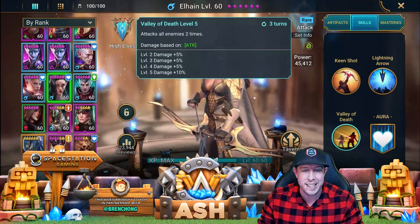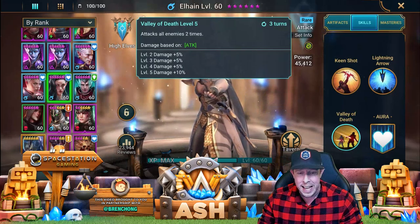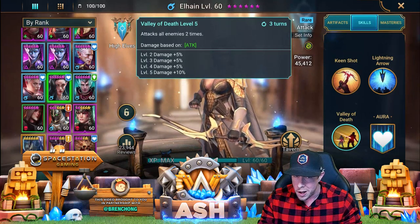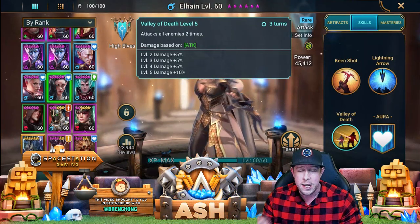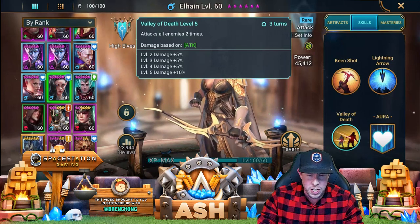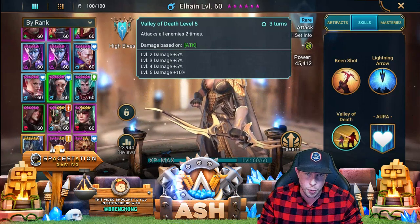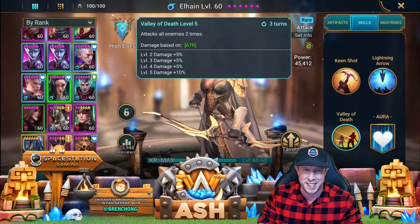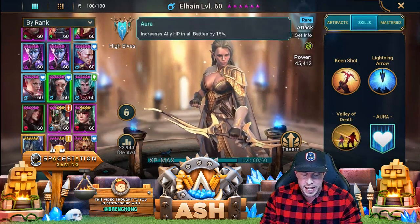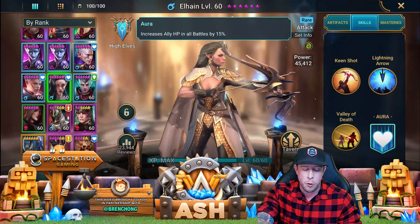On the A3, it's a three-turn cooldown called Valley of Death — attacks all enemies two times. This is actually an insane ability, especially for a rare champion. It's a double AoE attack on a three-turn cooldown, which makes it really good for campaign farming. You rarely see a double attack on a three-turn cooldown on a rare champion — probably the only one in the game. This is what makes Elaine useful. I put the stun set on her because of this A3. I use her as both a damage dealer and a crowd control champion, which is really underrated, especially for new players. Stun — and even sleep in some situations — in the arena can be incredibly powerful on a champion. Her aura increases ally HP in all battles by 15%. It's not a bad aura early or mid game if you don't have any other good aura champion.